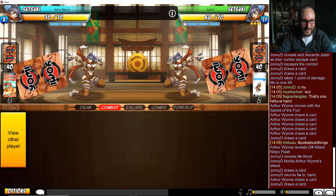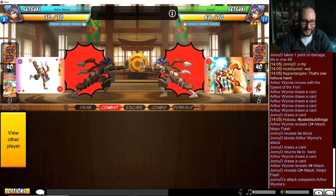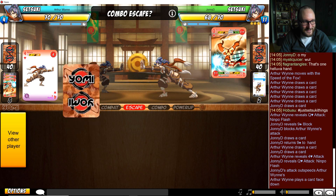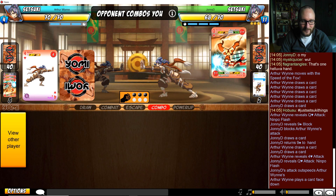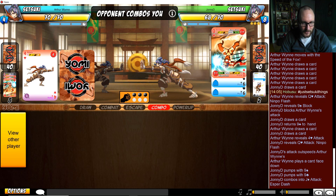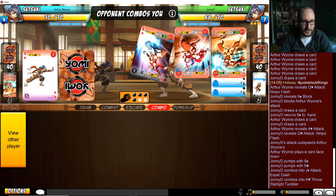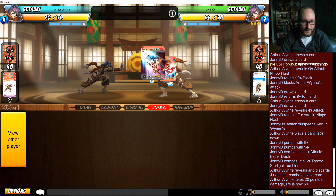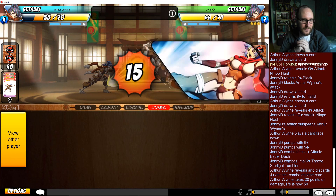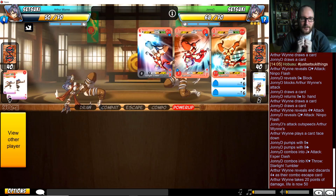Johnny D just being so disrespectful, holding down-back, mashing block like a madman - and it is paying off super hard! He's got the queen, wins the combat. Johnny D might be dialing into the fact that Arthur Wynn is just not as willing to play dodges.